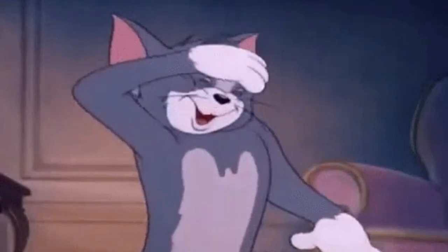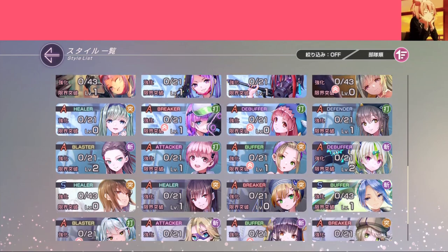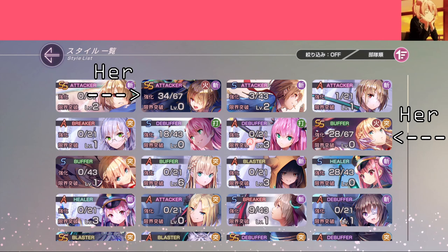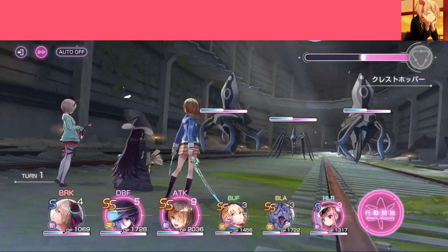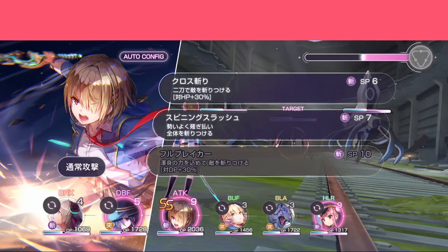There are 8 attributes total. Slash, Sudden, and Hit are the main attributes that all characters have. Fire, Thunder, Ice, Light, and Darkness are side attributes — some characters may have them, others don't. For example, an SS Fire character will have Fire, and an SS Ice character might have, well, Ice.